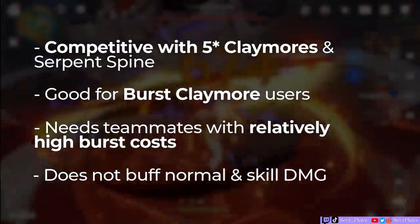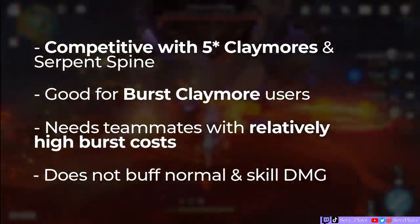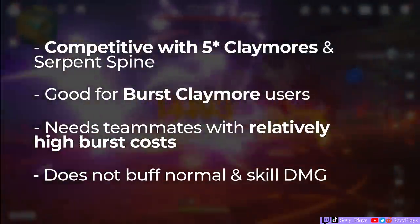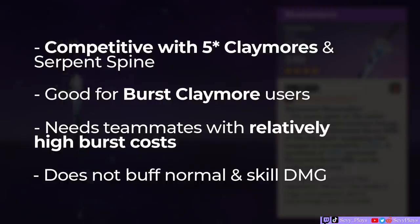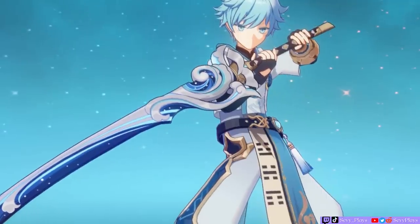The conclusion is simple. At R1, and considering it's a 4-star, the Aquamaru is surprisingly good for burst Claymore users as long as you can assemble a team with relatively high burst costs. And if it's already that good at R1, imagine what it can do at higher refinements. Keep in mind that its potential lies with the burst — if you look at normal attacks and skill damage, other weapons whose effects are not limited to burst damage will have a significant advantage. But that's really the only issue. While Aquamaru may be too risky to try to pull, if you actually do manage to get one, I can highly recommend building this weapon even at R1. It's extremely versatile, competitive, and best of all, incredibly stylish.